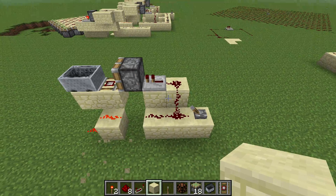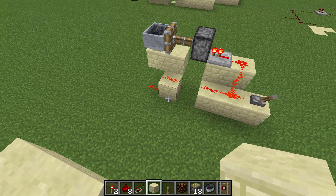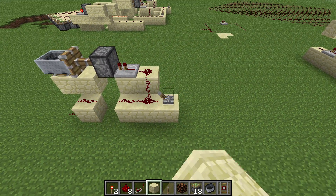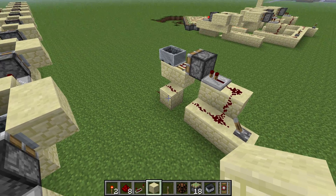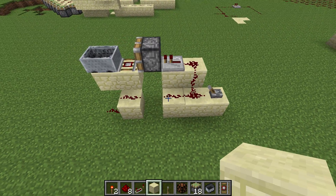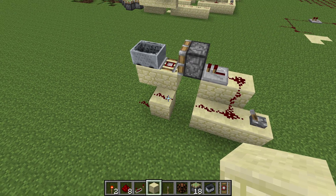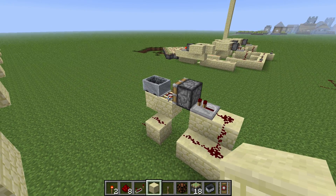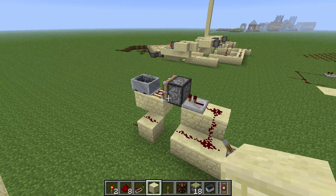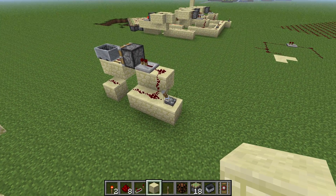We do a block update next to it and we see that it's powered, and now the wire is actually unpowered. So when we sync it up — since it's powered right now — as soon as I flick this lever, this wire right here will send an update to this wire causing it to be powered, and then one tick later we push the rail out of the way in order to make room for the next state, which will be to power back off.